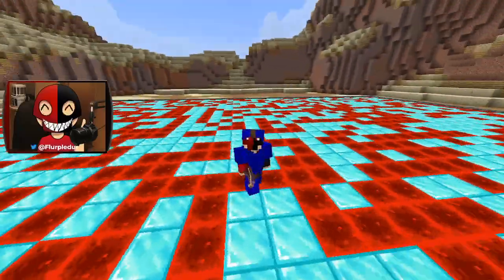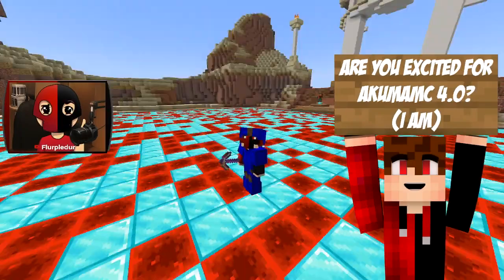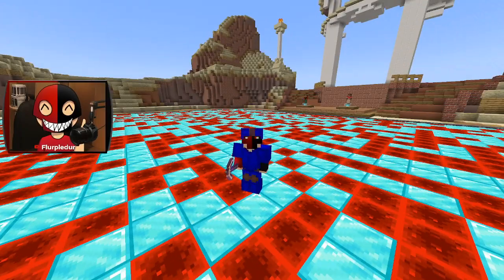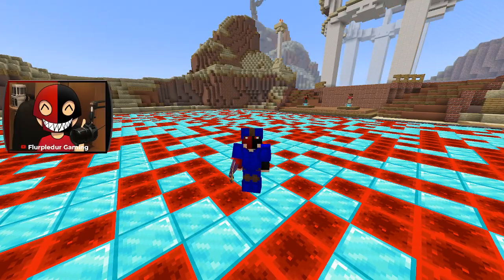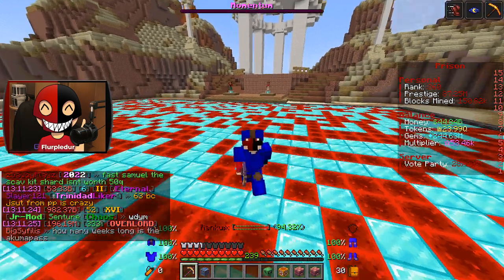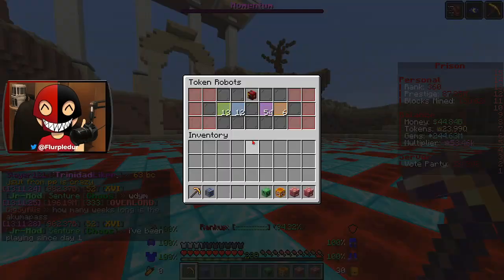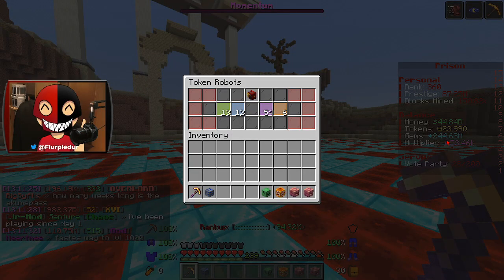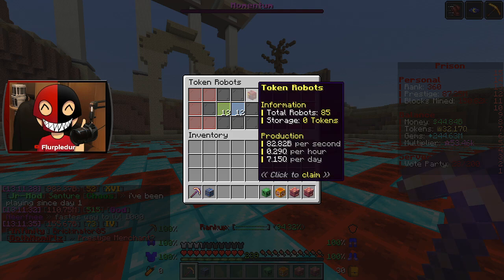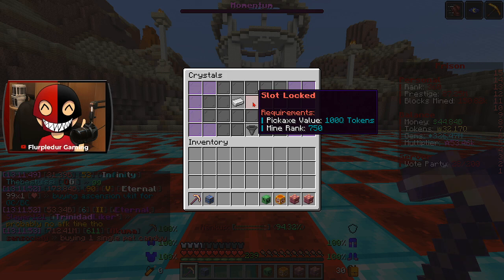Hello and welcome back to some Akuma MC Prisons. Today I'm going to make one of the most overpowered pickaxes I've ever owned on the server. I've got 23 Q tokens plus some gems — 244 million gems to be specific — and some I haven't even claimed from my robots. My goal here is basically to unlock another slot.